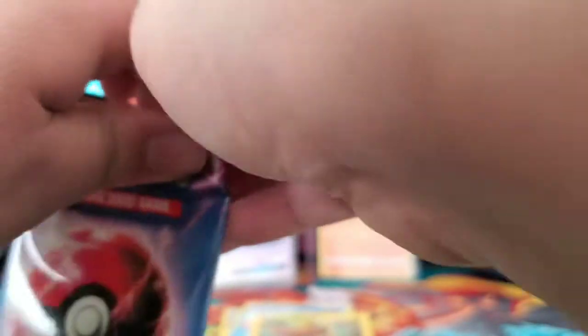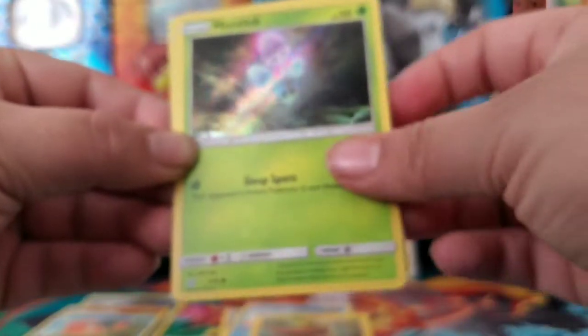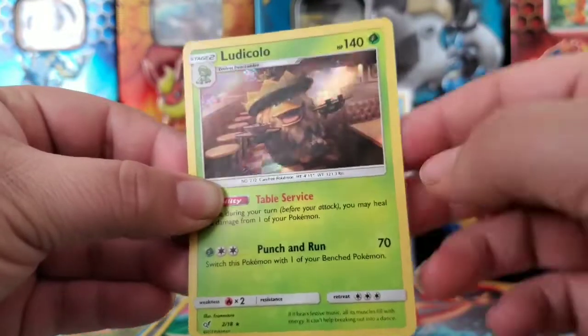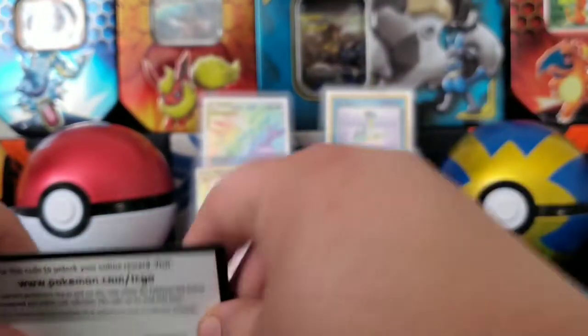For the second pack, I'm assuming it's going to be the last card. We got Magikarp, Marill, a Snubbull, and a Lickitung Holo for the rare. That one looks funny. And here is the code card.